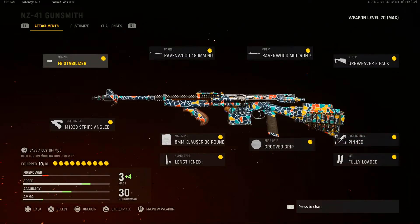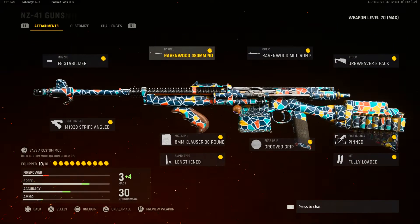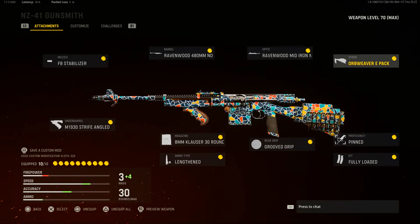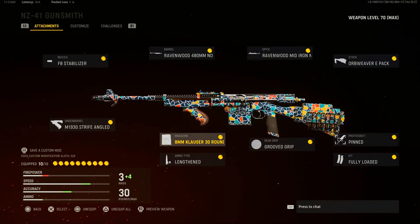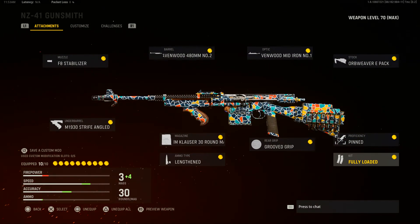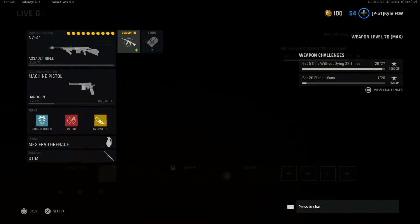For attachments: the F8 Stabilizer, the Ravenwood 480mm barrel, Ravenwood Mid Iron number one iron sights, the Orb Weaver E-pack stock, M1930 Strife angled grip, 8mm Clouser 30 round mags, Lengthened ammo type, Grooved grip, Pinned proficiency, and Fully Loaded for the kit. I'm also rocking the Mosaic camo which looks pretty cool.